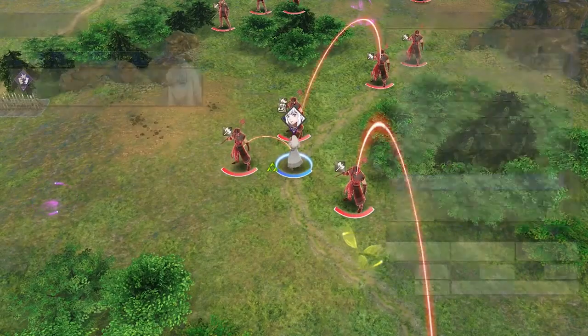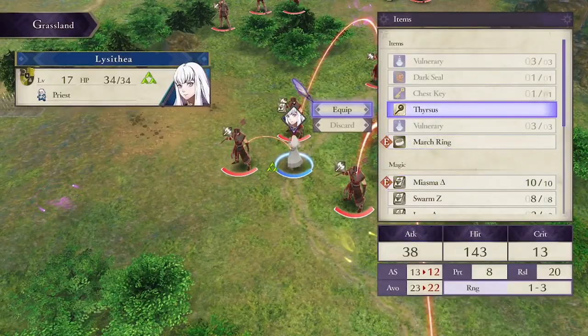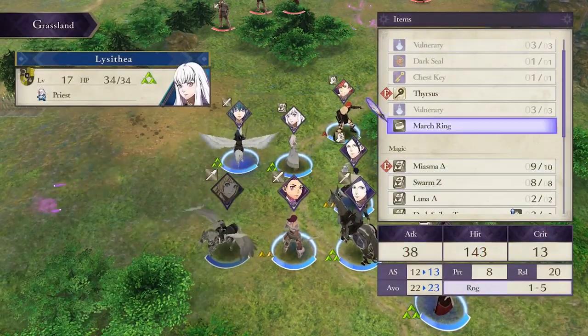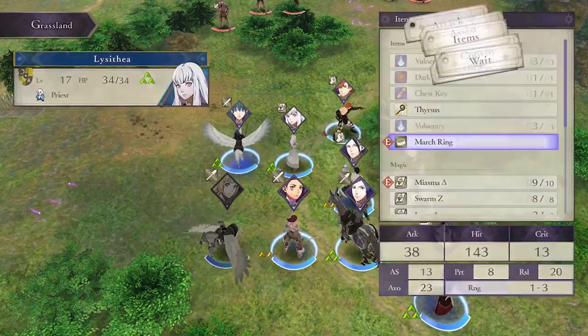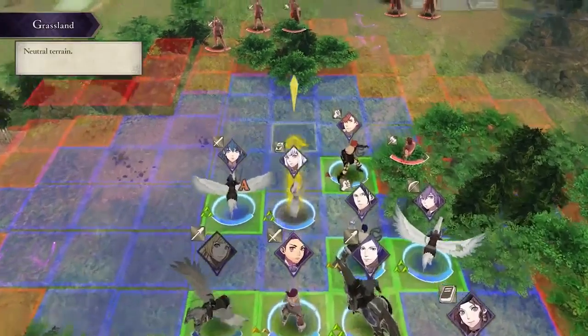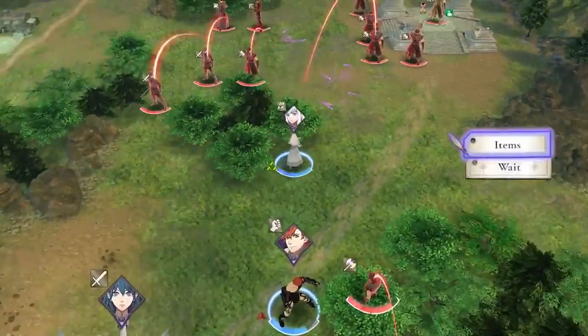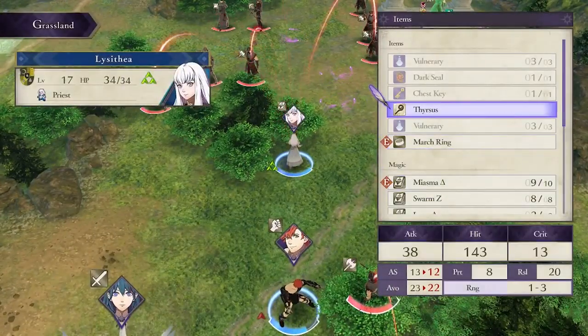Whatever the heck it's called. Let's say we have Lysithia here equipped with Thirsis with the March Ring in her inventory. To take advantage of the March Ring, all you have to do is select Lysithia, select her current space to move to, and equip the March Ring in the item menu. Back out of selecting her, then select her again.